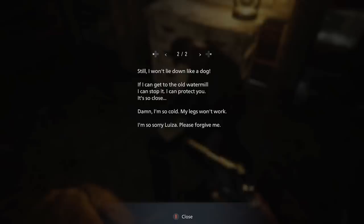Oh, it isn't a wolf, never mind. 'I still won't lie down like a dog. If I can get to the old water mill, I can stop it, I can protect...' — that's the water mill weapon, that's gonna be what it is. 'I'm so cold, my legs won't work. I'm sorry, Louisa.'